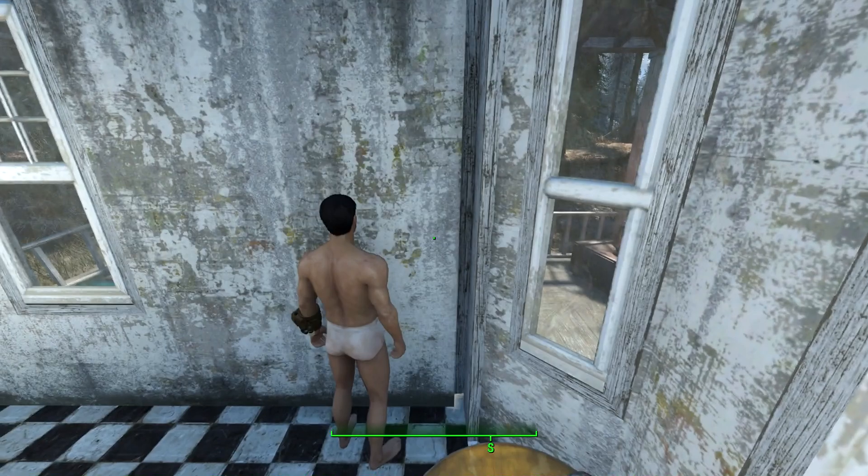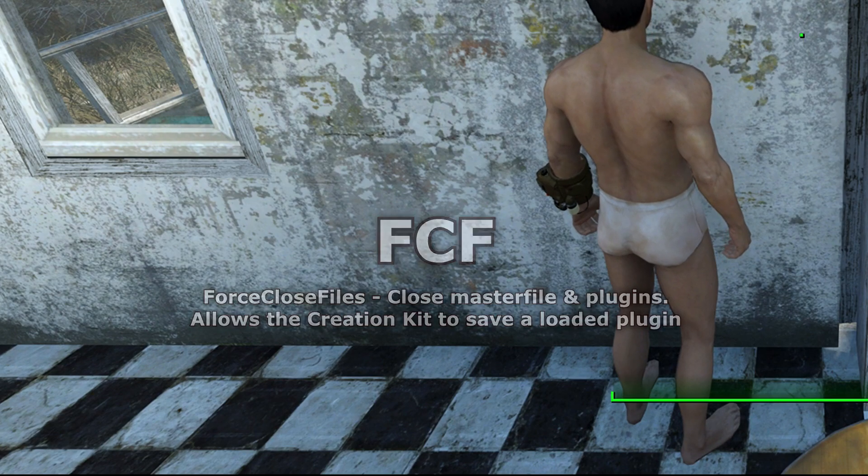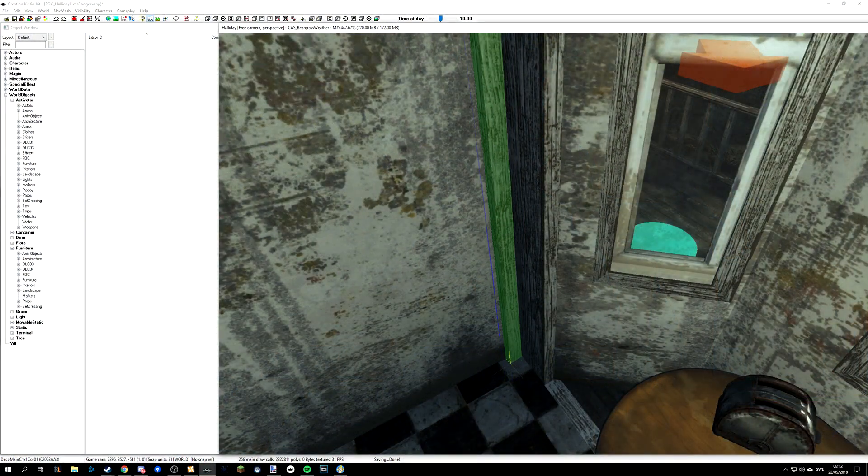First we need to prepare the game for hot loading. Open the console and enter FCF. You need to do this before saving in the Creation Kit, unless you are editing a file that's not loaded by the game.